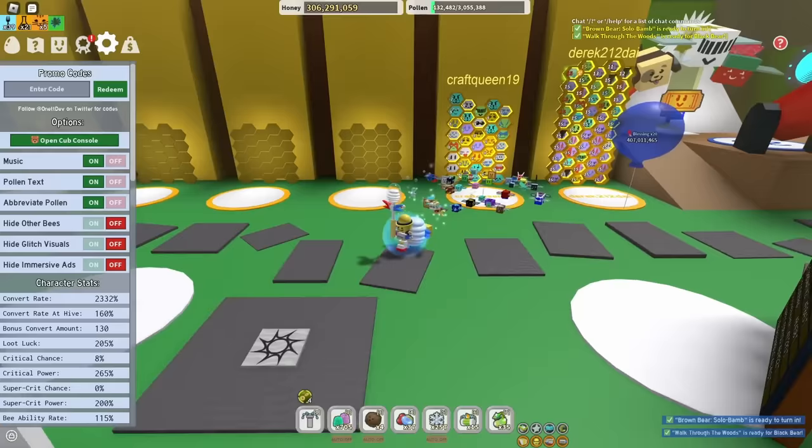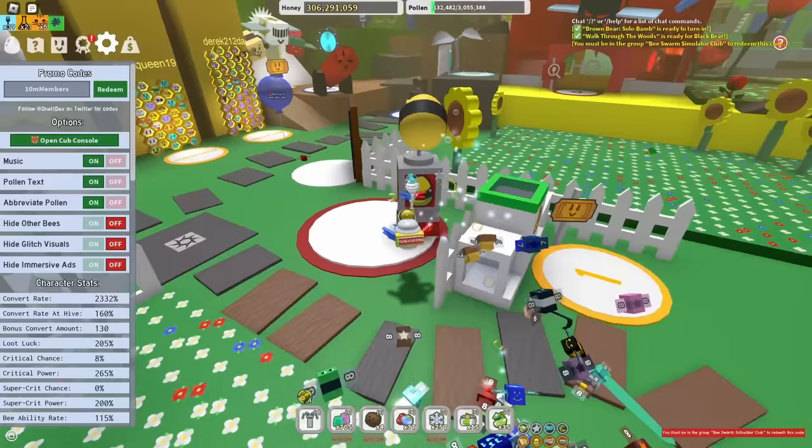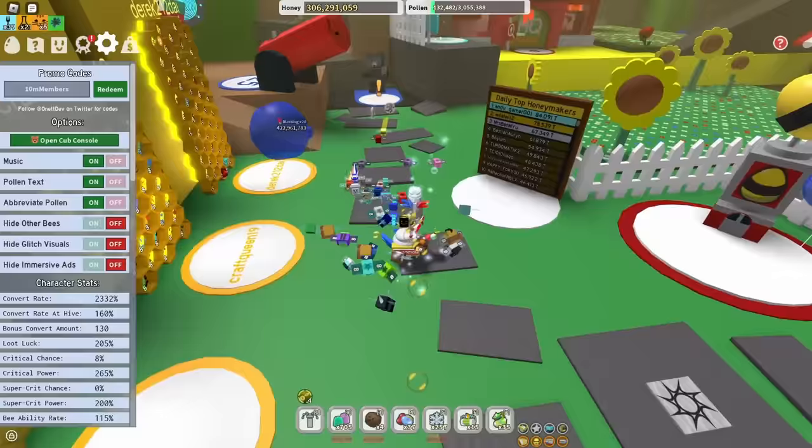Now the codes get really overpowered. Starting with 10MMEMBERS — celebrating 10 million members in the Bee Swarm Simulator group. The rewards include Neon Berry, Strawberries, Blueberries, Pineapples, Sunflower Seeds, Gumdrops, Moon Charms, Haste, Focus, Red/Blue/White Boosts, a Black Bear Morph, and a Pineapple and Pepper Boost among other things.